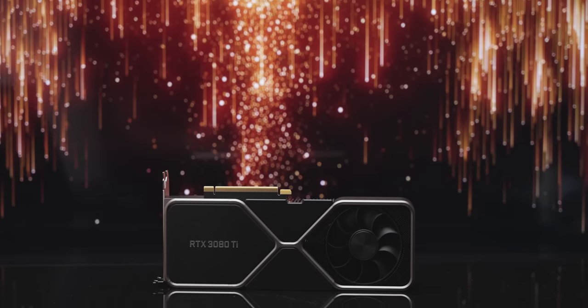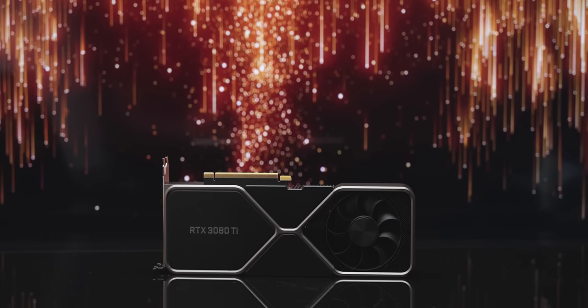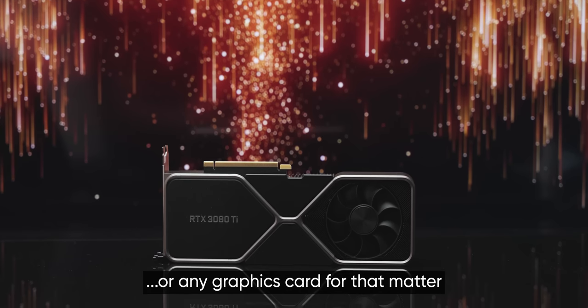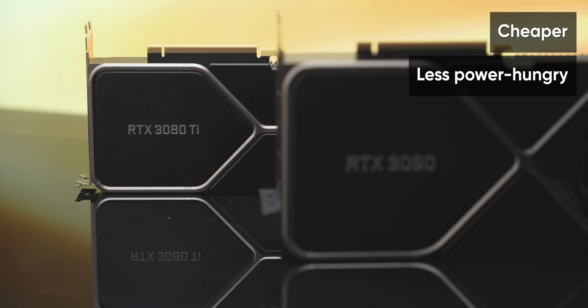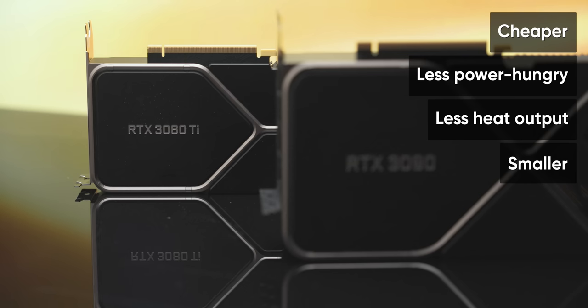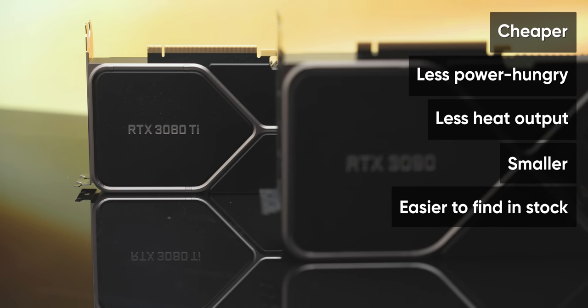But let's bring it back to the card. Should you spend your money on an RTX 3080 Ti? Well, if you can get one at MSRP, it's a no-brainer. Compared to an RTX 3090, it's cheaper, slightly less power-hungry, has less overall heat output, it's smaller in the case of the Founders Edition so compatibility will be better, and presumably easier to find in stock. While scalpers are likely to continue to price these things out of reach, the scalpocalypse isn't going to last forever — and when the dust finally settles, the RTX 3080 Ti is going to stand at the top of the stack for NVIDIA in competition with the RX 6900 XT, and it's going to look pretty good doing it.